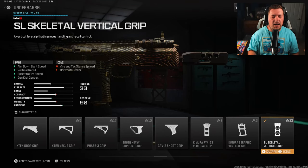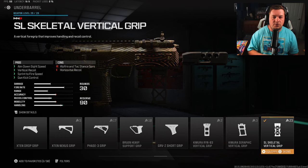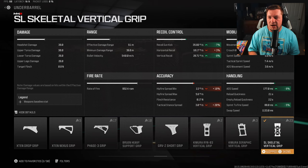For the underbarrel, we're using the SL Skeletal Vertical Grip, which gives you ADS speed, vertical recoil control, gun kick control, and sprint to fire speed. It's what I call a well-rounded attachment — giving you a bunch of positives, especially things you need to cover here: 7% to gun kick, 8% to vertical recoil, 8% to ADS speed, and 5% to sprint to fire.